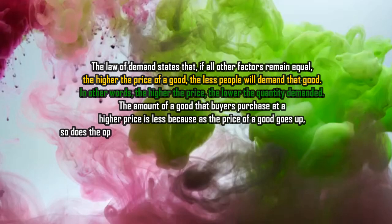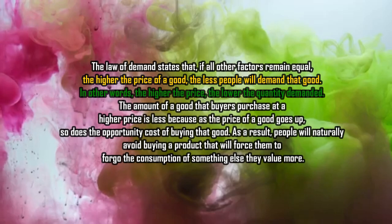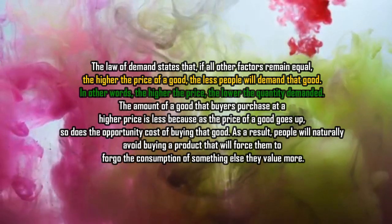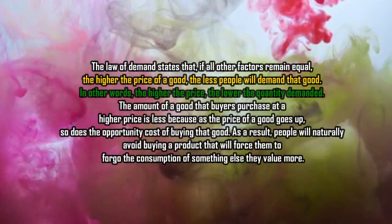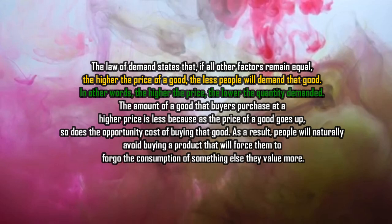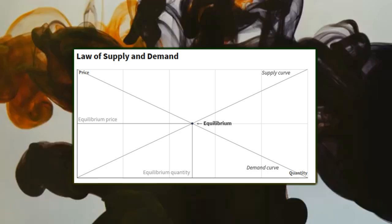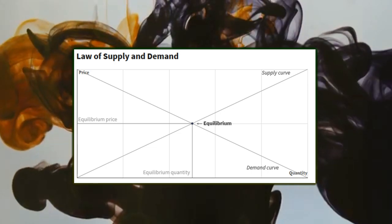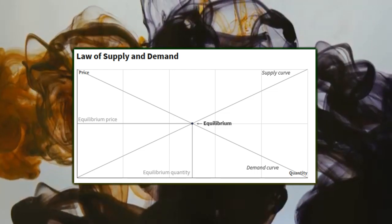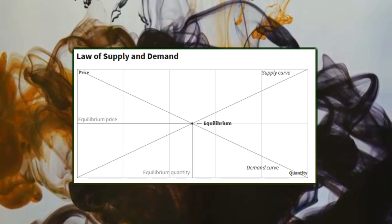The law of economics says the higher the price of a good, the less people will demand that good — the higher the price, the lower the quantity demanded. But in the market we can see that when there's high demand and low supply, the item will increase in value. So you need to find items which have high demand but low supply, and by knowing which items have that effect you will be making a lot of money.